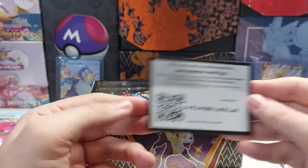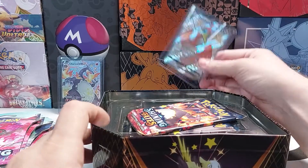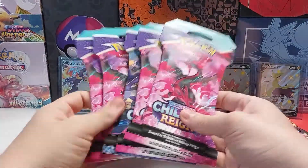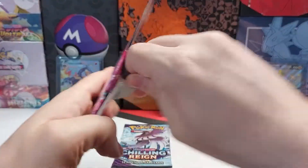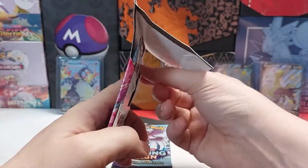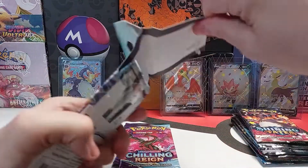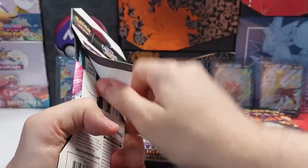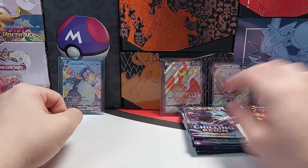The code card and the promo Camerupt — put that with the others. Six Shining Fates packs, and I'm gonna open up the blister packs. And five Chilling Reign packs. I'll start with the Chilling Reign.